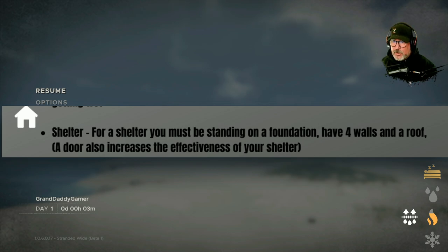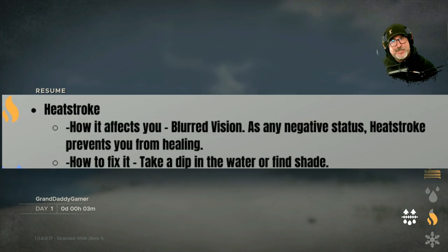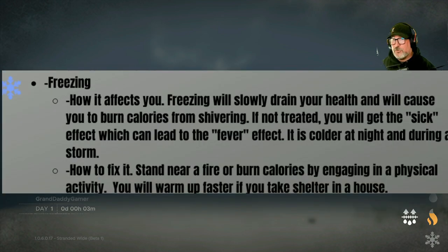All those bugs have been taken out to add more realism. The temperature gauge with the arrow going up, when you're near a fire, shows the thermostat icon indicating you are warming up - this will give you heat stroke during the day but not at night. On the other side, the flame icon is heat stroke - you fix it by dipping into the water. The wet icon - if not treated you will get the freezing effect which can lead to sickness. Freezing will slowly drain your health and cause you to burn calories from shivering.